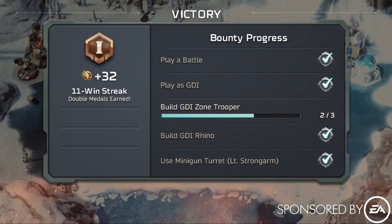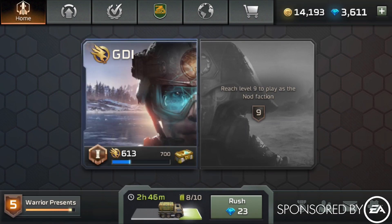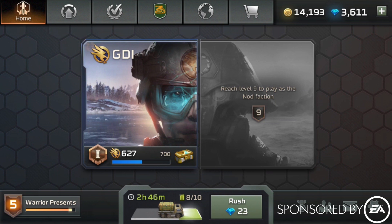It shows there is one bounty — basically a daily — which was building a zone trooper. This game was a bit fast-paced and I didn't get a chance to build a zone trooper, so I'm still two of three. But I only need to build one more to complete this. I am on an 11 win streak! I got 32 victory points and some extra green gas cans for more cards. It's also got 1,000 XP, bonused to 1,000 because it's one of my missions. This is going to bump me up — I'm really close to level 6, trying to get to level 9 for Nod.